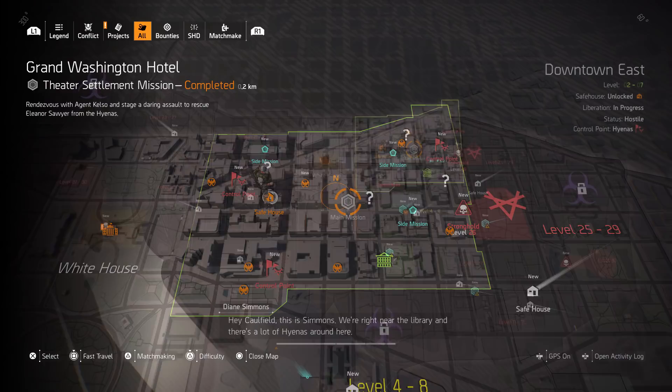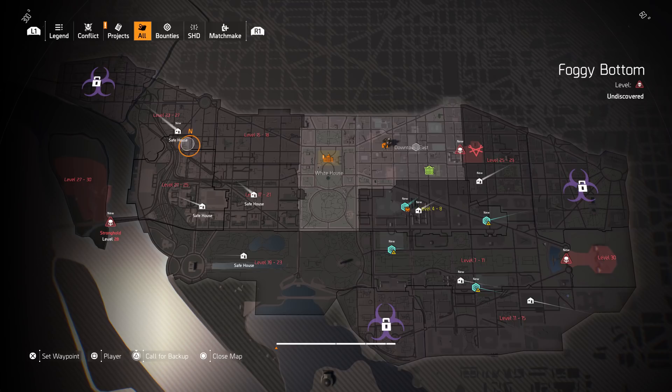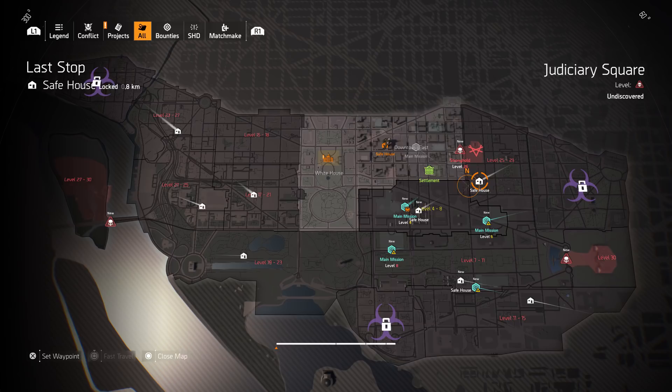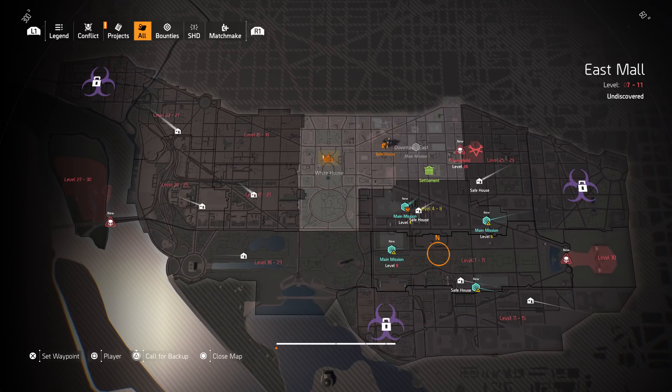All safe houses are visible on the map. Almost every area has a safe house, so whenever you enter a new district, go to the safe house directly to reveal all SHD Tech locations. That wraps it up for our first boot camp, guys — thanks for joining!